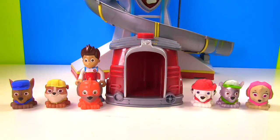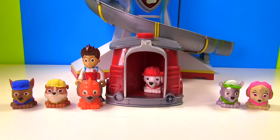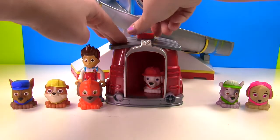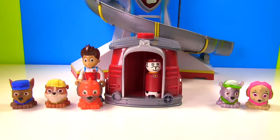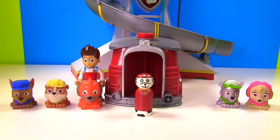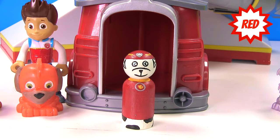Up next, Marshall's gonna hop inside. Hop in Marshall. Let's turn him into Super Pup Marshall. Uh-oh. We forgot to use Fizzy Magic. And Marshall turned into a peg. He's wearing the right colors though — he's wearing red.